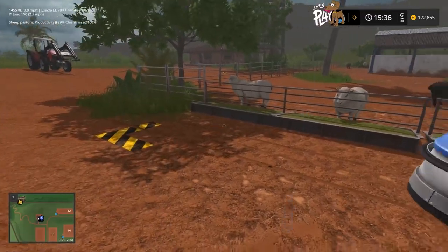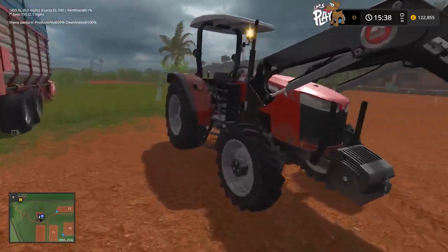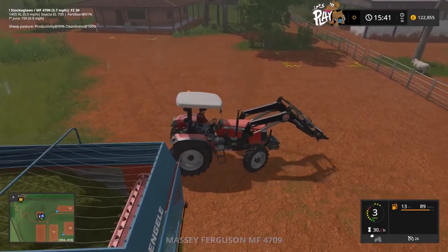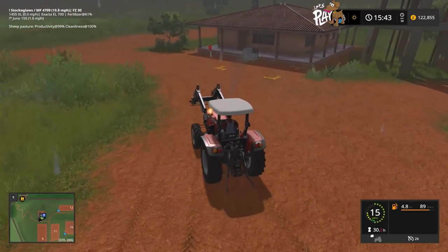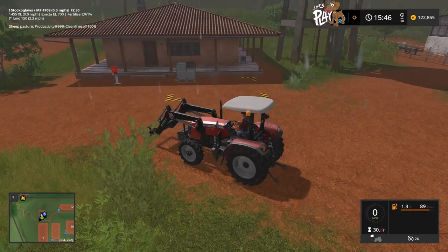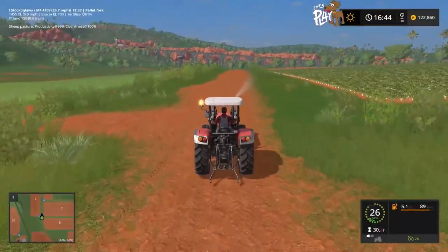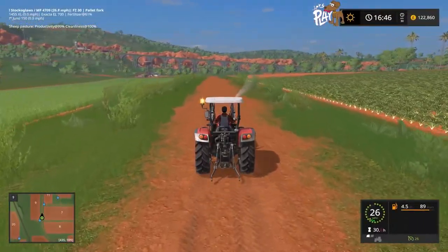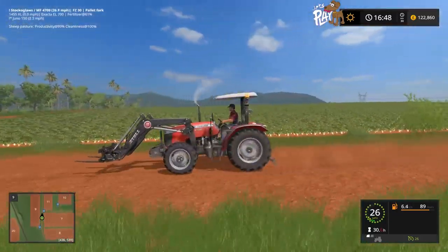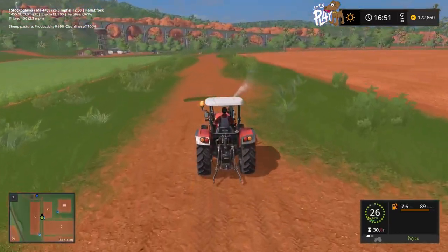One thing I want to do this episode is sell the wool. I'm going to do another cut here, and when we come back I'm just going to grab the pallet forks, and we're going to go sell some wool. Bring it on. It's turning nice — it's quarter to five and it's starting to get a bit sunny, which is lovely. I've just gone and grabbed the forks.